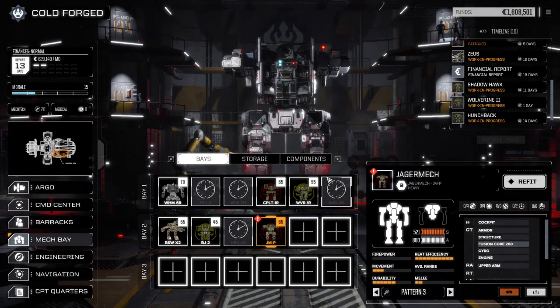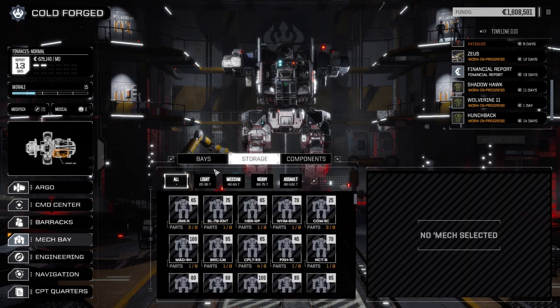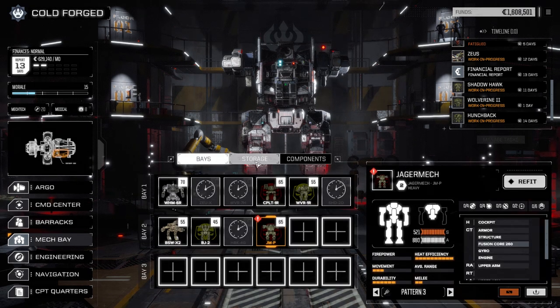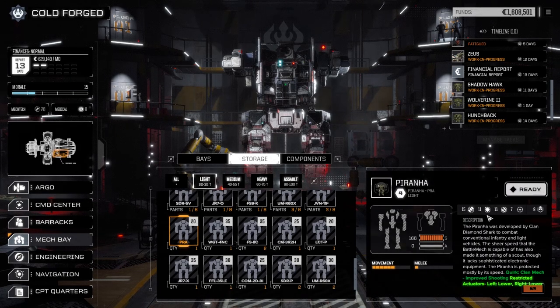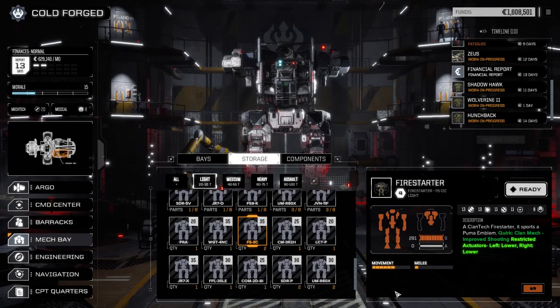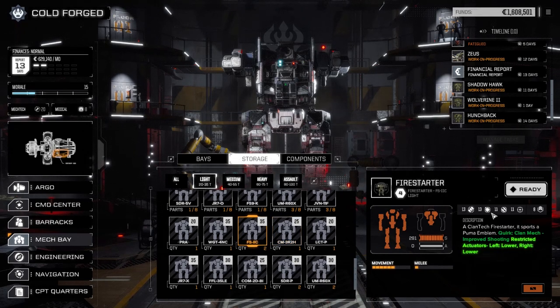We're going to get the Jagermech up and running next episode and jump into some higher level stuff. Then we'll bring our secondary lance forward. We were hoping to do two Battlemasters and two Urban Mechs but finding Battlemasters is going to be really hard now. Probably we'll bring the Piranha as the lead mech — it's got a lot of hard points. It might be a Firestarter if we're taking on two-skull missions. We'll have the Battlemaster and two Urbies with lots of ballistic hard points — machine guns — and the Firestarter with Flamers.